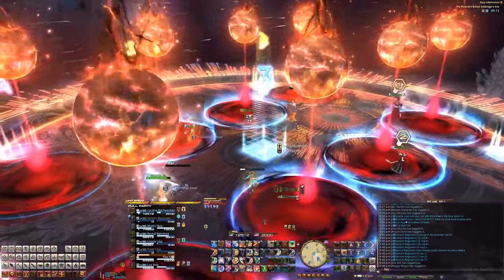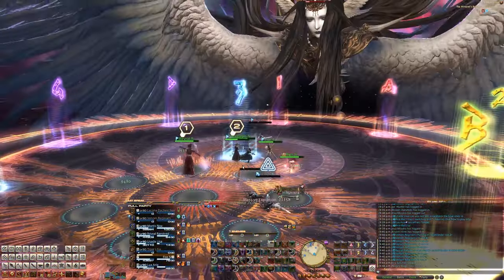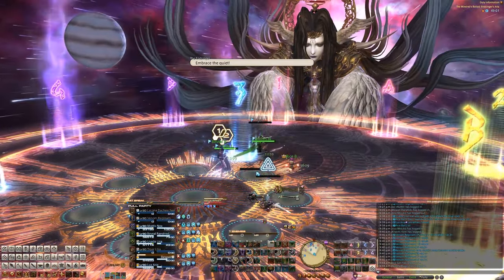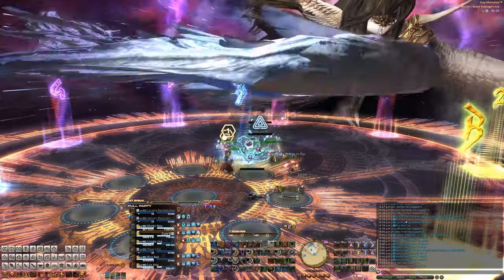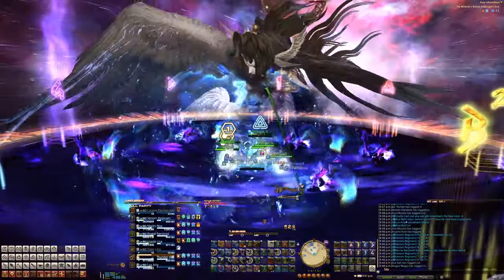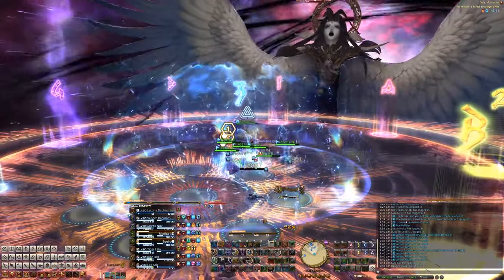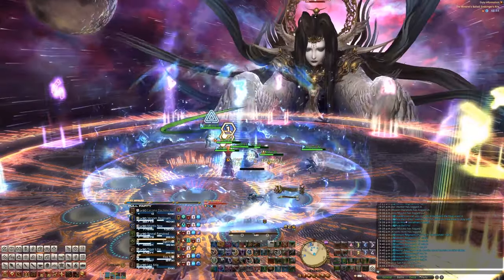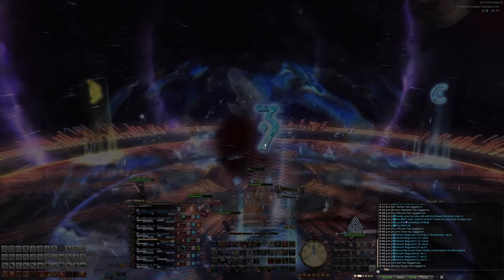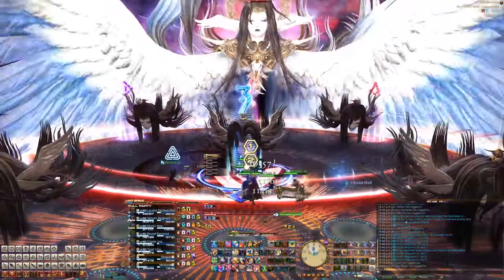Inside is safe. Four AOEs with bleed — mitigate this, mitigate this. I'm out of mana. This fucking Vaughn is real. Just gonna keep healing. I think that mechanic is why they nerfed expedient.